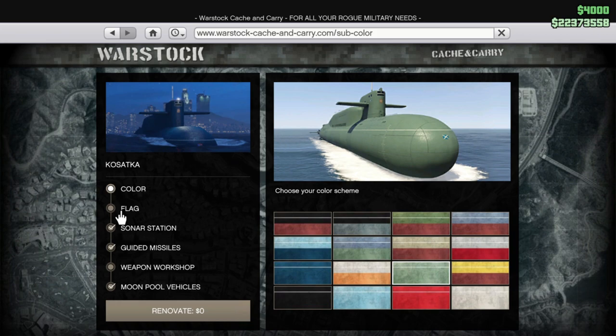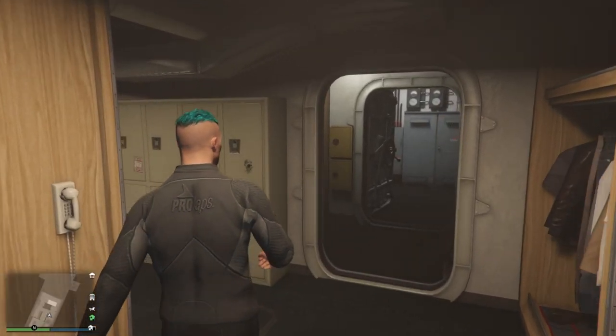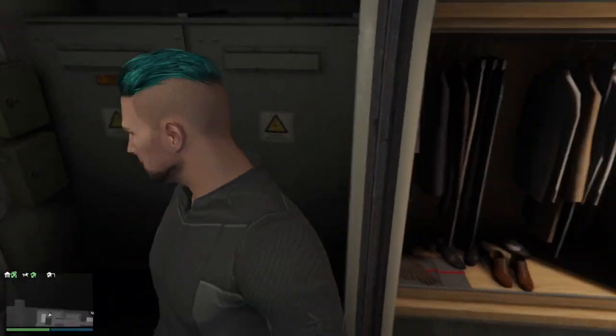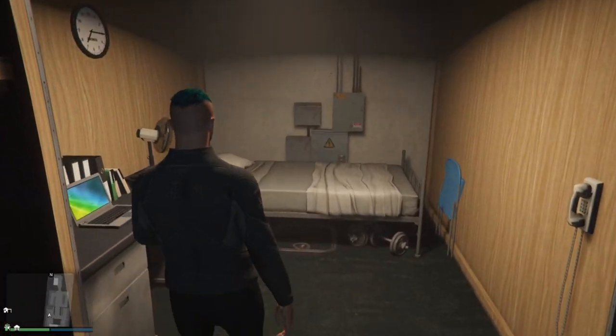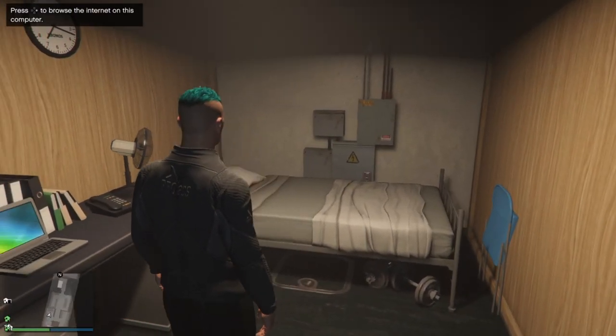So to summarize: if you don't have a lot of money, get the 2.2 million version. If you have a bit of extra cash, get the Sparrow as well. If you like to shoot people in online, get the guided missiles too. The sonar system and the Avisa — big no-no.